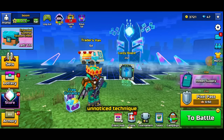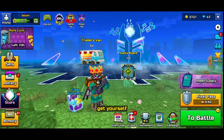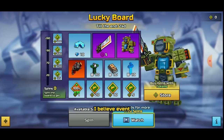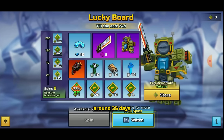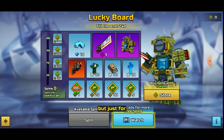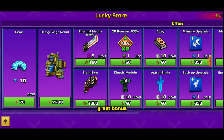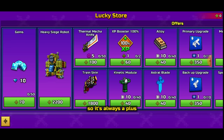Method number eight is the Lucky Board — probably the most overlooked technique in today's video. It allows you to get one weapon per event cycle, which takes around 35 days. All you have to do is watch ads. At the end you get a set weapon plus 15 gems, so it's always a bonus worth taking advantage of.